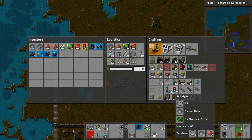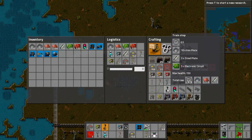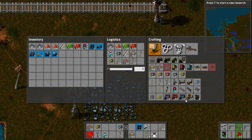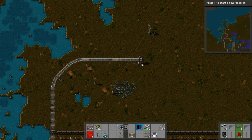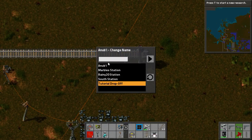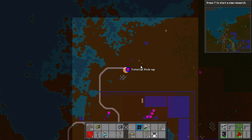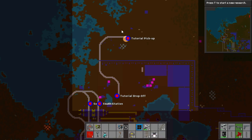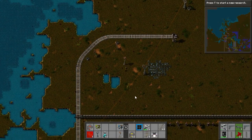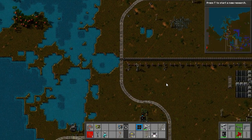Now we've hooked it up and we need our second train stop. The train stop requires iron plate, steel plate, and electronic circuits - very straightforward, very simple. We're going to throw down our train stop. The next thing we're going to need is two locomotives. The reason we're doing two locomotives is because this is point to point - it goes from the tutorial drop off to the tutorial pickup. It's not going to turn around, it's just going to go point to point. This is the most basic setup that one will ever have for trains, and we'll get into the more advanced ones later.